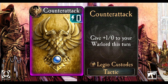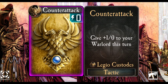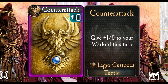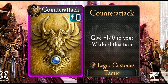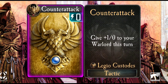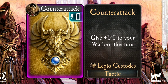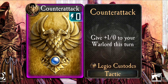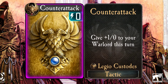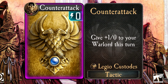In addition to these three cards, we also saw the devs release two more counter-attacks on social media yesterday. The Legio Custodes were known to be some of the greatest warriors in the Imperium, and their counter-attack reflects this. Giving their Warlord plus one attack for a turn not only helps with eliminating higher health threats, but it has excellent synergy with those of their Warlords who have first strike, enabling them to kill a three health unit without taking damage. It also helps Constantine Valdor with killing units to trigger his reckoning.